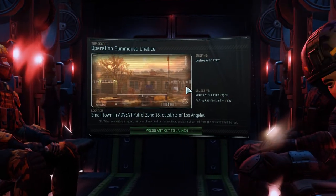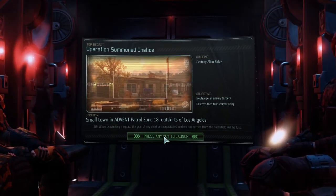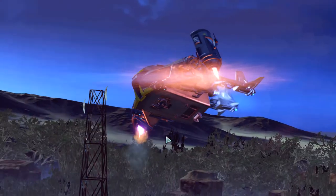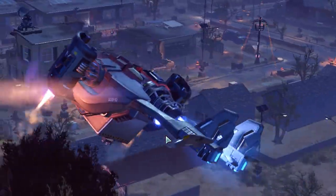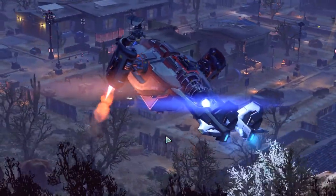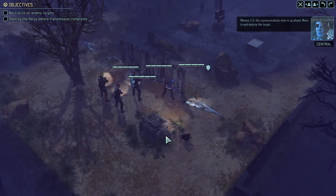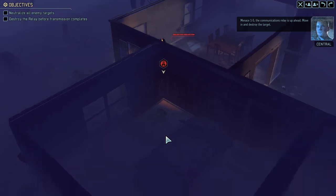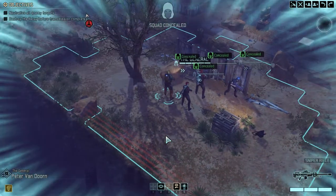It will be a timed mission, so let's get in there. Menace 1-5, the communications relay is up ahead. Move in and destroy the target. Our position is hidden.